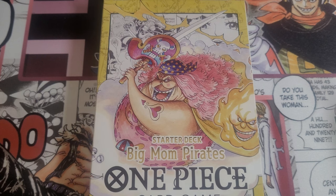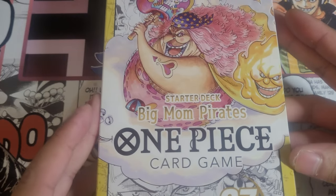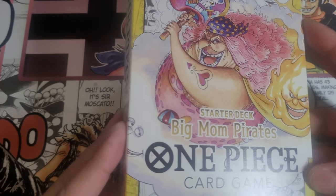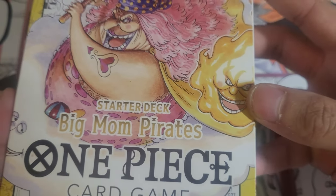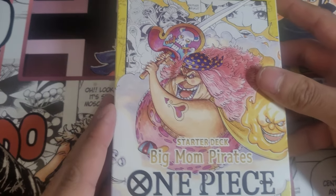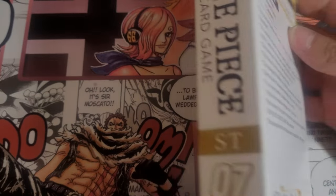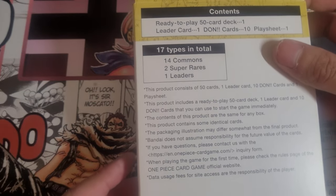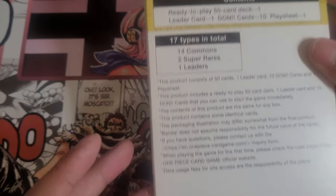What's up my homies, hope it's been good. Today we're looking at the One Piece Big Mom Pirates starter deck, featuring the Big Mom Pirates of course. For the box art we got Big Mom herself, otherwise known as Charlotte, and then we got Prometheus and Zeus underneath, and Napoleon in her hands — them being her homies. I turned it to the back wanting to say here's the spoilers, but there's no spoilers.